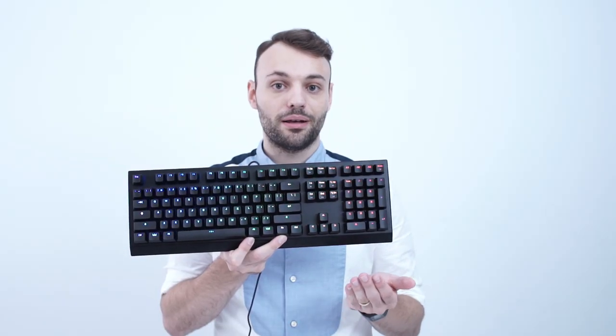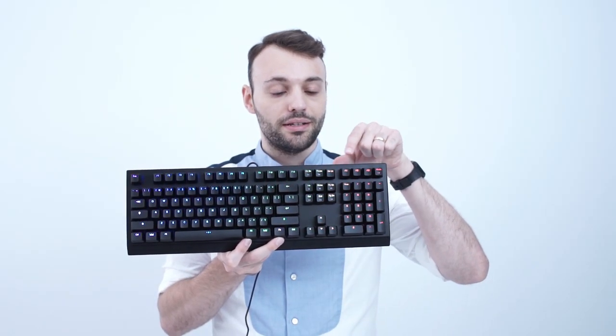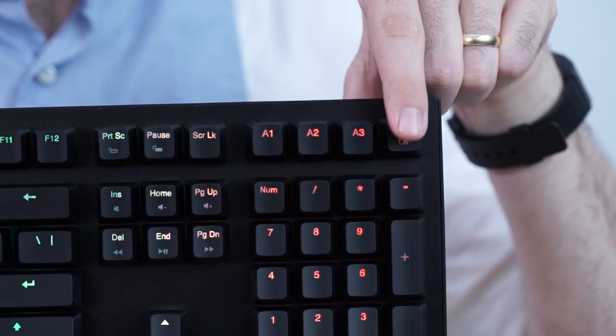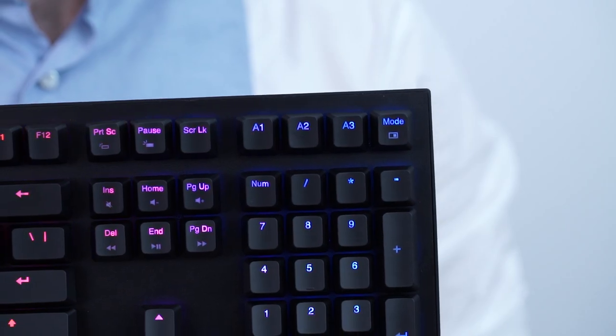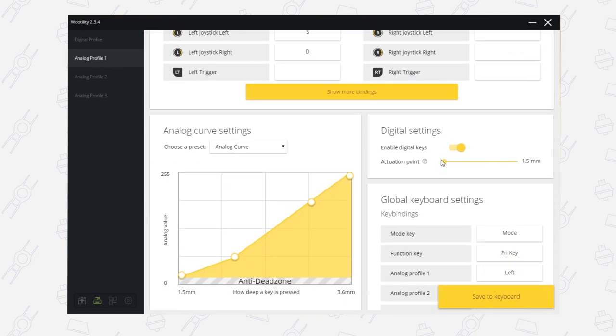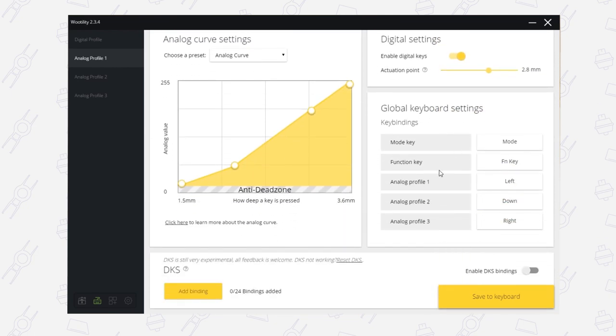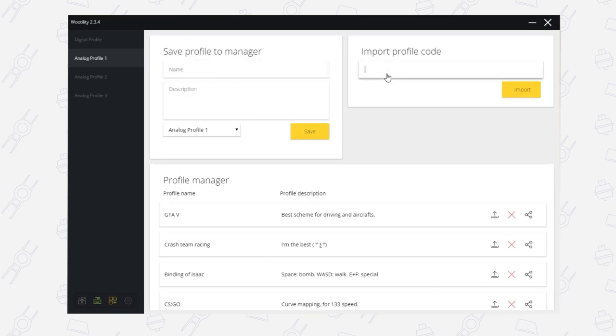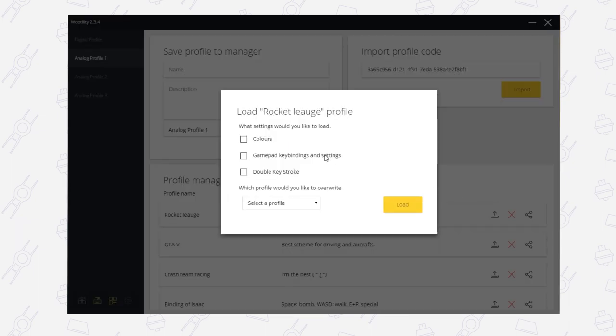In addition to the numpad, we added four extra keys on the top. These are by default dedicated profile keys, where you can easily re-bind them to something else with the Wootility software. We built the Wootility from the ground up and made sure it's easy to use. You can configure everything — from RGB lighting, to the actuation point, or even the analog curve. If you don't like to tinker, you can easily load a profile from a fellow gamer. You don't need to run the software because everything is stored onto the Wooting Two.